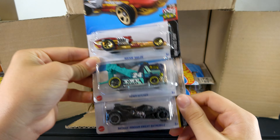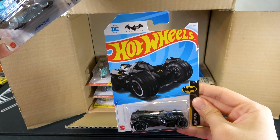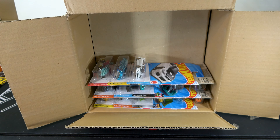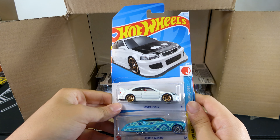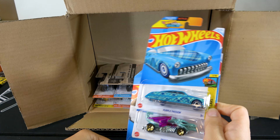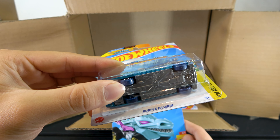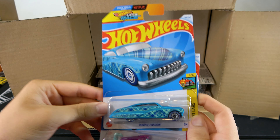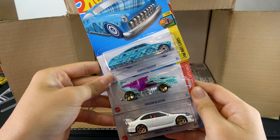The Rockin' Railer, Heavy Hitcher, and Batman Arkham Knight Batmobile. Then Honda Civic Si, Purple Passion — which is a Treasure Hunt — you can see it under and on the side of the car. And the Dragon Blaster.